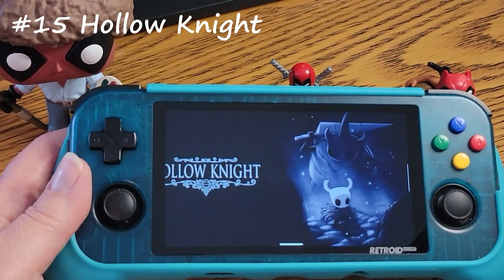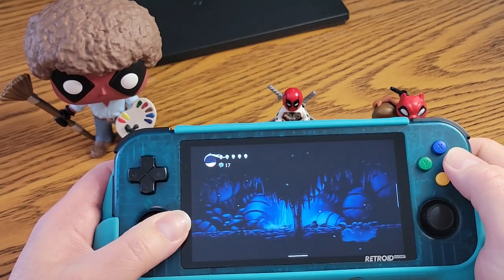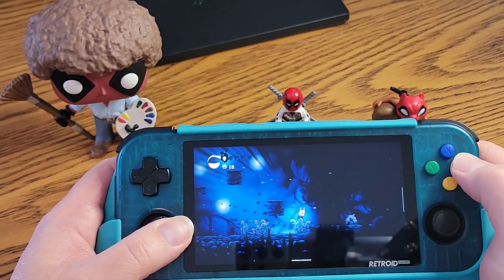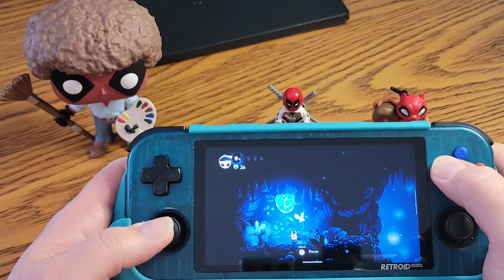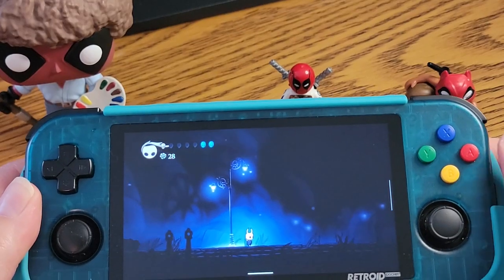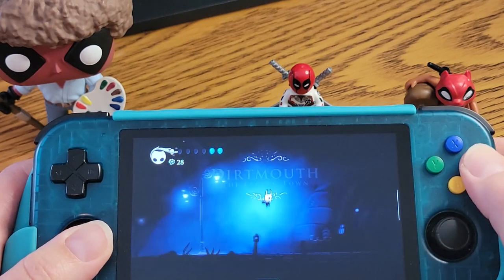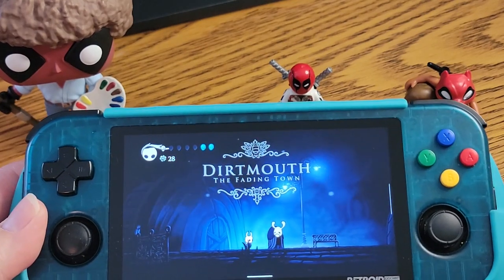Hollow Knight is a classically styled 2D action-adventure game. It's on pretty much every console out there, just like Dead Cells, and it's just a fantastic game. The caveat is that this is another tricky one — you can find a port for it out there in the magical interwebs, just like AM2R. You need to sideload the APK. I can't tell you exactly where to find it, but search the magical interwebs and you should be able to come across it.